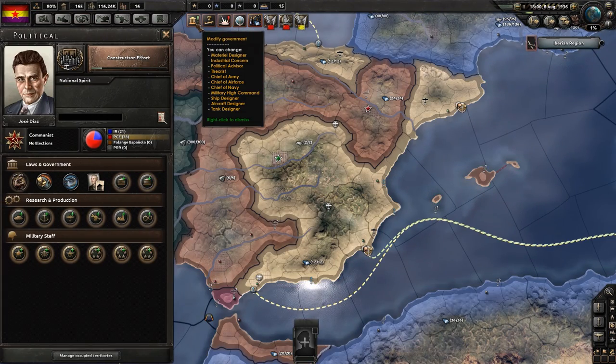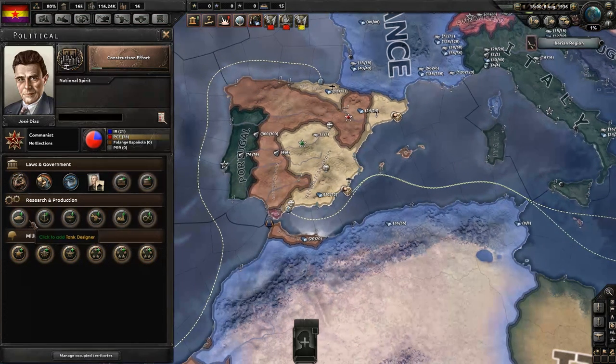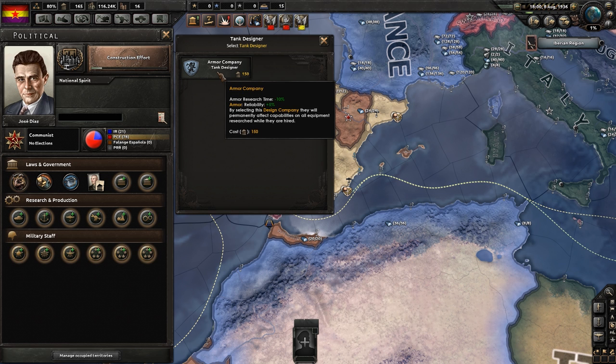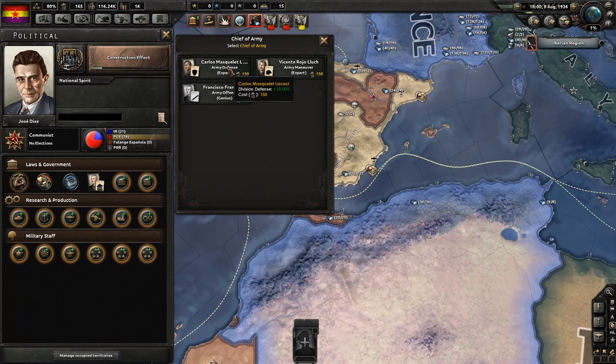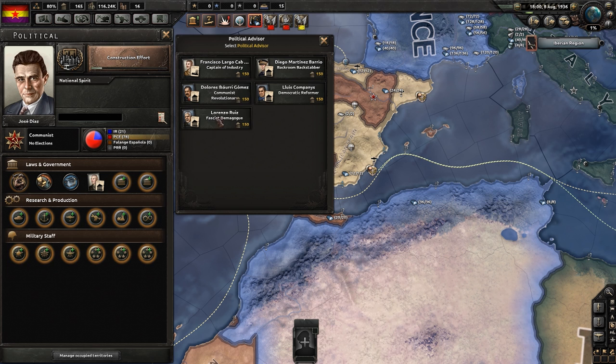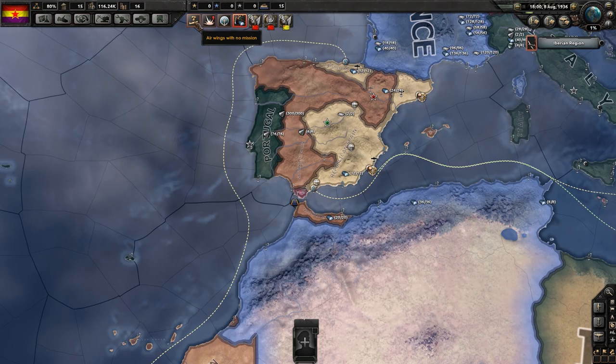So let's figure this out. Modify government — what can we do? Here's Jose Diaz; he's a communist. The communists have a big faction support there. Is there anyone — a tank designer? I don't think we need a tank designer right now. Artillery designer, industrial equipment designer, small arms research — these are just research bonuses. Army defense — division defense. I think we're going to go with the army defense expert, which might really help all of our divisions. Air wings with no mission — alright, let's go back.